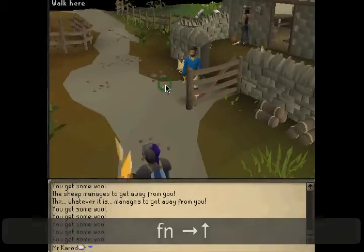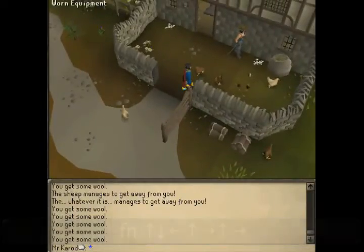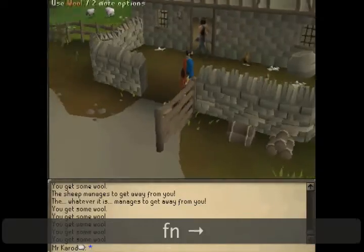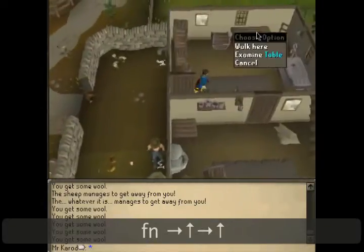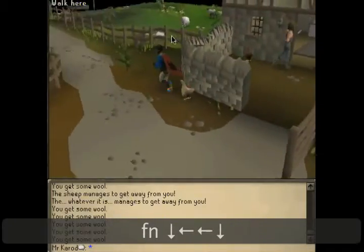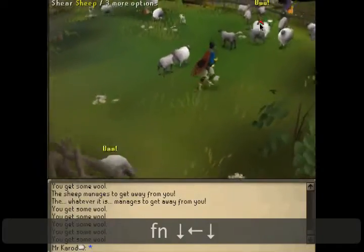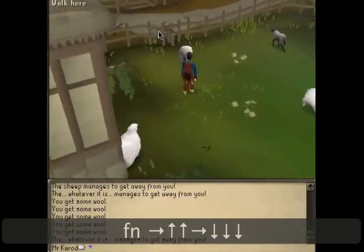Today I'm going to show you how to do probably the easiest quest on RuneScape: Sheep Shearer. You have to come over to Fred the Farmer, talk to him, answer whatever you think is right. After that, go pick up the shears which are on the table, then just click on the sheep and you automatically get the wool. You have to do that until you get 20 of these, which I've already done.